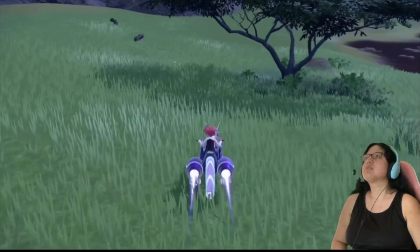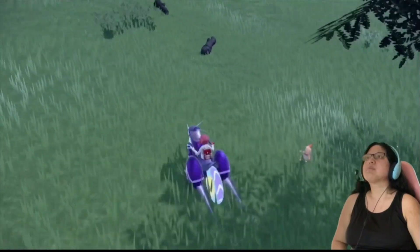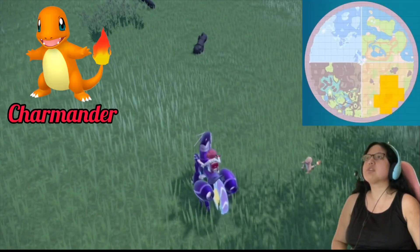Starting with the savannah biome first, you can find that Charmander, Rowlet, Totodile, Sobble, Snivy, and Fennekin were added to the wild.